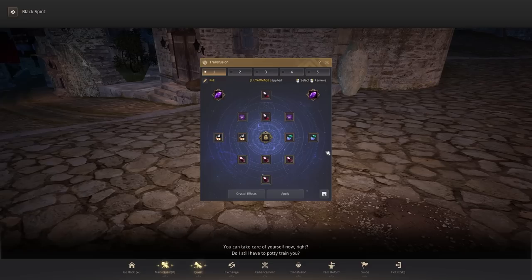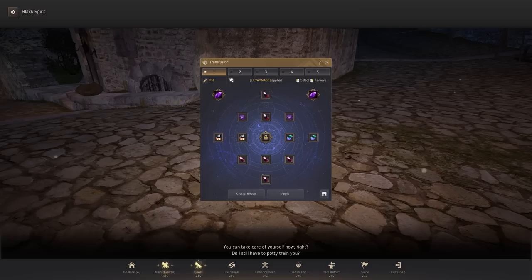This makes hot swapping crystals and changing your build on the fly very easy, especially because this is in the Black Spirit menu. You're able to swap this pretty much anywhere you're able to open up the Black Spirit, which is honestly super amazing — really great quality of life. It makes this whole crystal system so much more intuitive, so much easier, and honestly a lot less pay-to-win to a certain extent, which is really great.